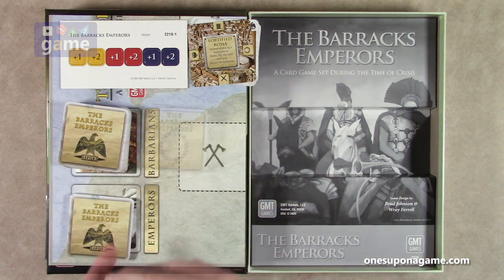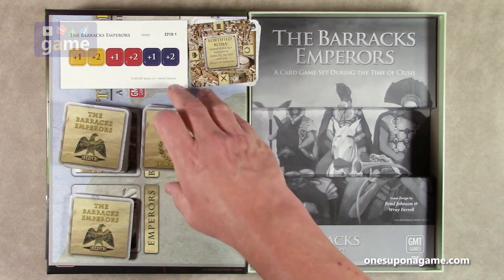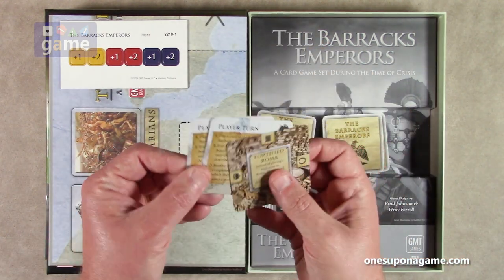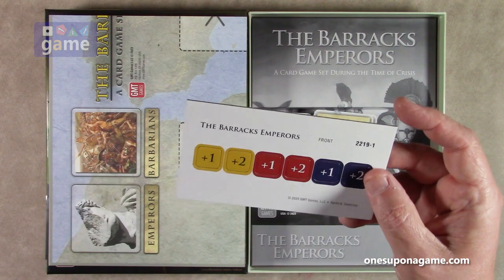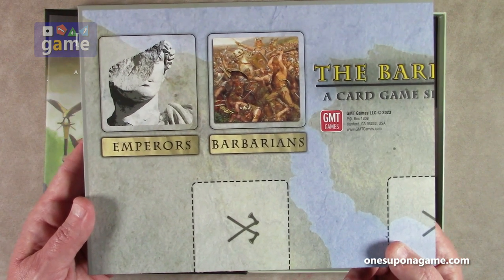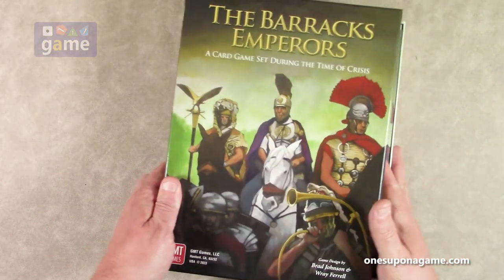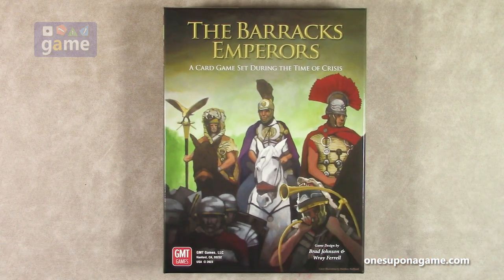So if you pick up a copy of Barracks Emperors, a card game set during the time of crisis from GMT Games, you're going to get the deck of Emperor cards, a deck of SPQR cards, the Roma location card and four player reference cards, one small sheet of pre-rounded counters, a large 8-panel mounted game board, and a 16-page rulebook. That is everything that comes in Barracks Emperors from GMT Games, designed by Brad Johnson and Ray Farrell. Thank you so much for watching. God bless you, and bye-bye.